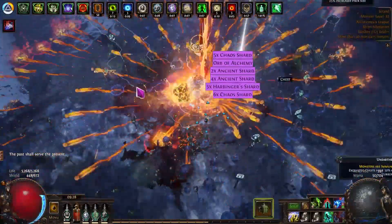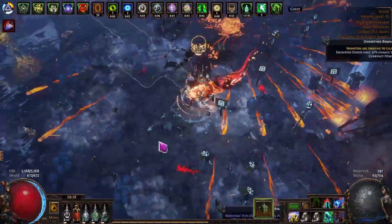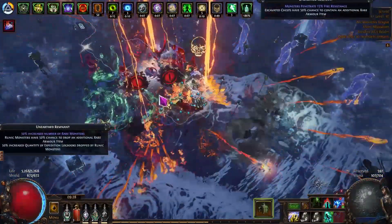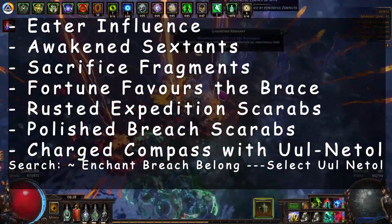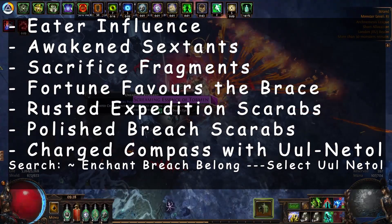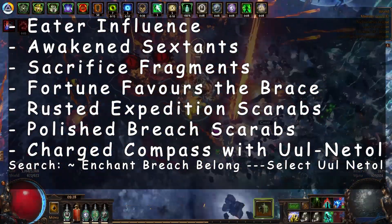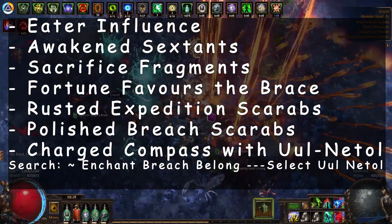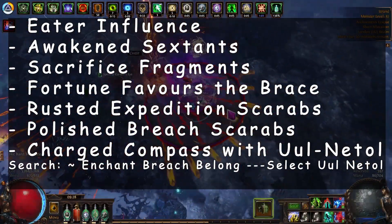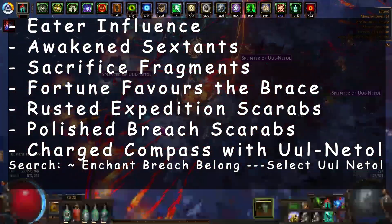Let's move on to talk about what you need to run and how much it's going to cost. The average cost to set up each map is about 12 chaos. We're using awakened sextants, sacrifice fragments, and Fortune Favors the Brave on the map device — it adds really good quantity when combined with the nodes in the tree. If you're not taking those nodes, feel free to use Kirac's strongbox mod, which is also really good. We're using rusted expedition scarabs, which cost four chaos per map.